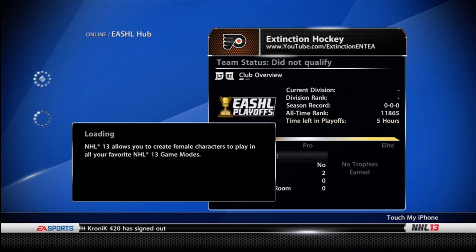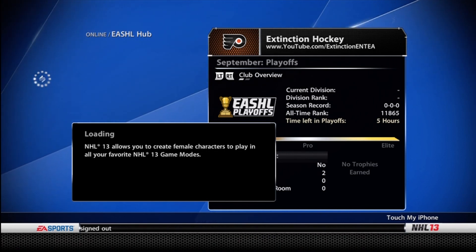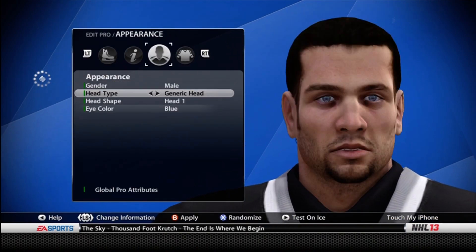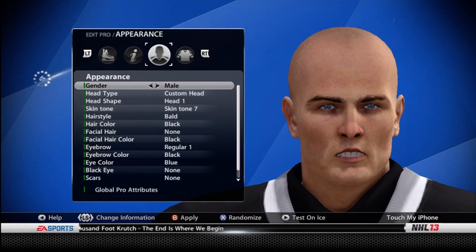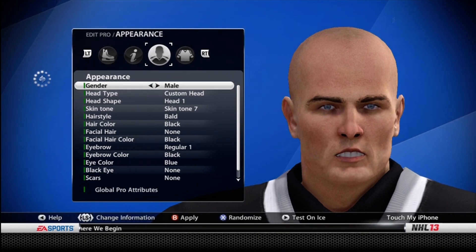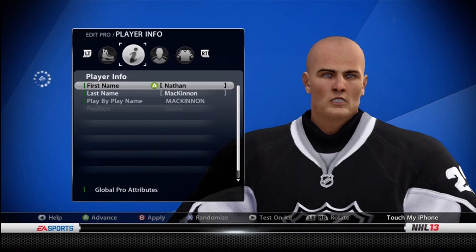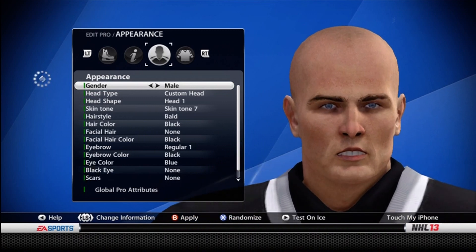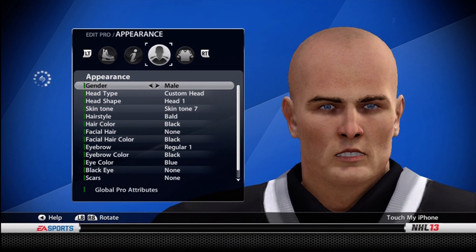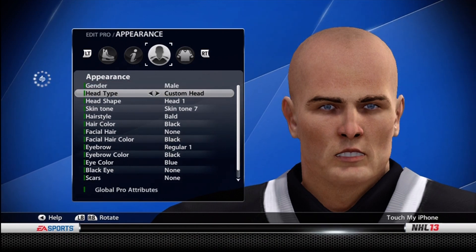I set it up for my four skaters and left the goalie as the normal-looking person — basically because I don't play goalie. So what you need to do for your four skaters — center, right wing, left wing, defense like I did — is go in and make sure the height and weight are the same. It doesn't really matter for the one you're not putting it on.